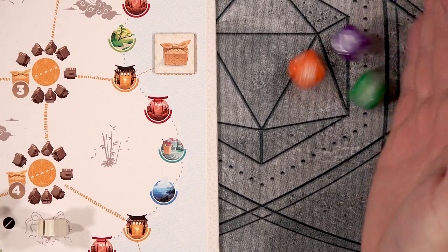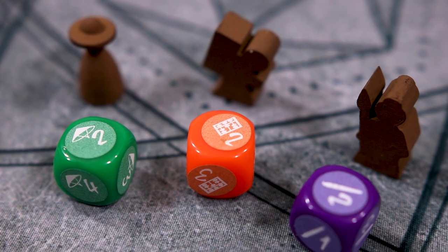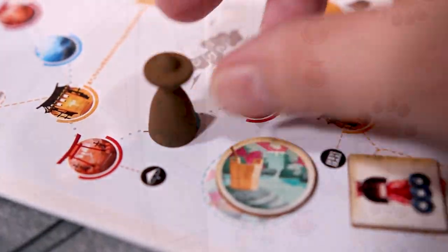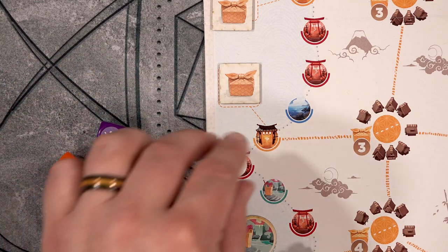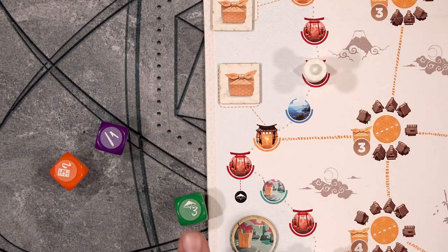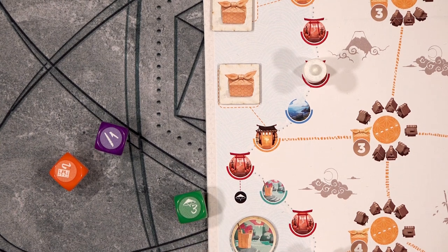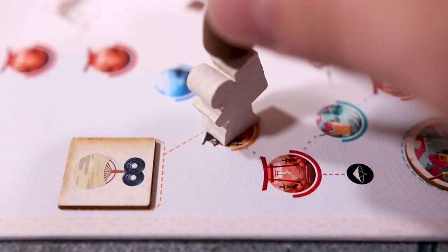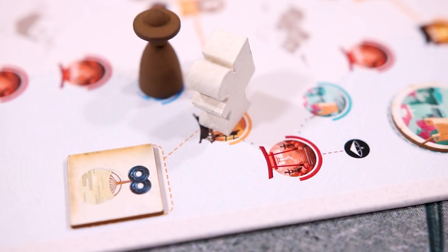The player whose turn it is rolls all three character dice. Each die will make one character move, and each character moves differently and has different goals. The Pilgrim figure moves clockwise around the edge of the island. When you take any character die, that character must move the full amount listed on the die. The Pilgrim will move the indicated number of spaces, and depending on what station they land on, they can use that station's effect. The Pilgrim can never share a space with another figure, and if they were to end their movement on an occupied space, they simply move to the next empty space and can activate that station instead.